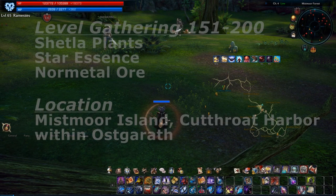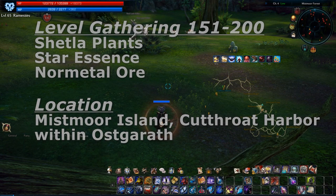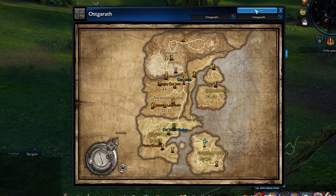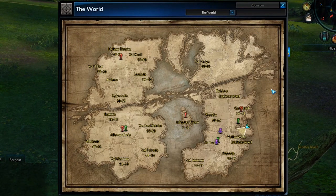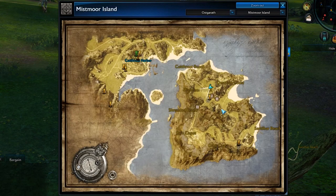To go from 151 to 200 in your gathering skills, you need Shetla fibers, star essence, and lind meadow ore. This is where you will find all three. Here is a farming spot for star essence and lind meadow ore around this general area. In this area you will be able to farm Shetla fibers.